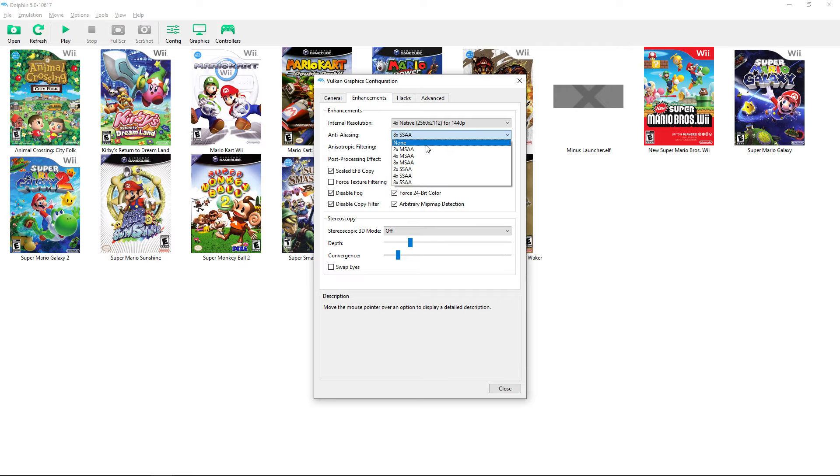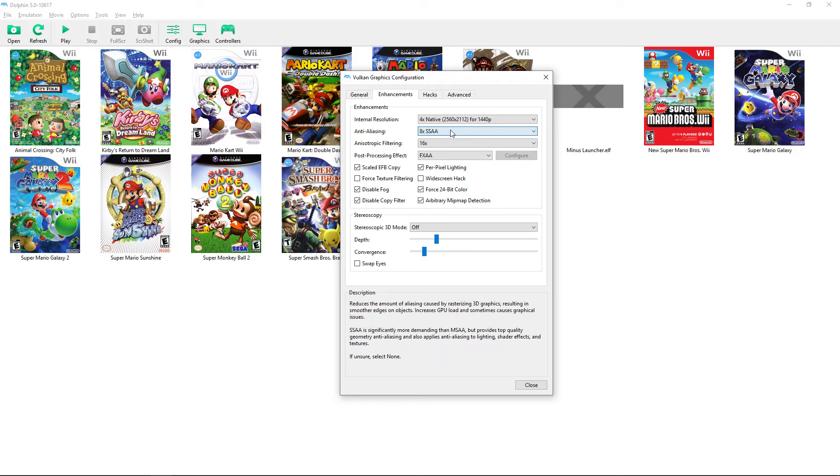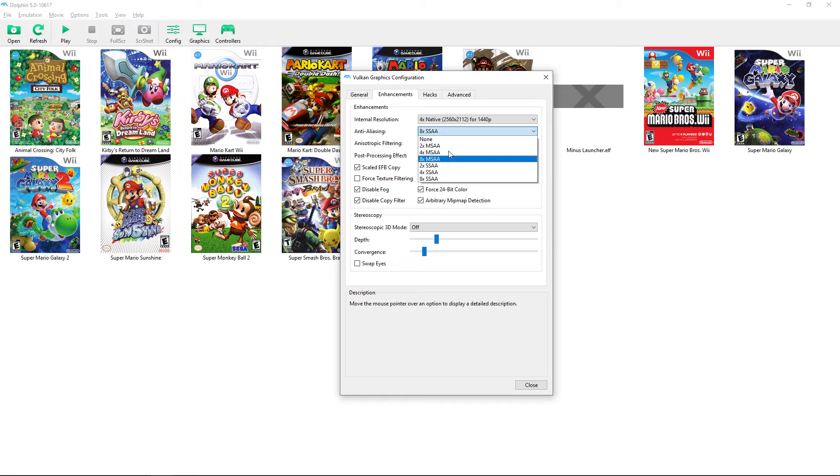MSAA is easier to run than SSAA, so start there when testing. Make sure you have your FPS counter on while testing to track performance, and test across multiple games. Start at 2x anti-aliasing and work your way up — 8x SSAA is the highest I'd go, but test your own system. FXAA is a simple smoothing overlay that makes games look a bit smoother.